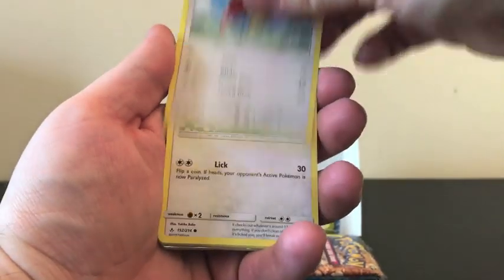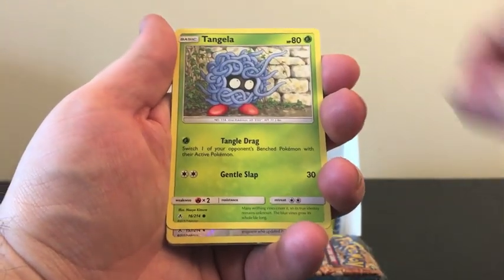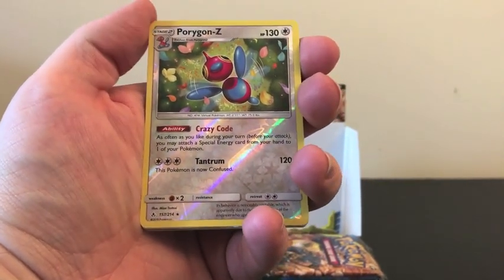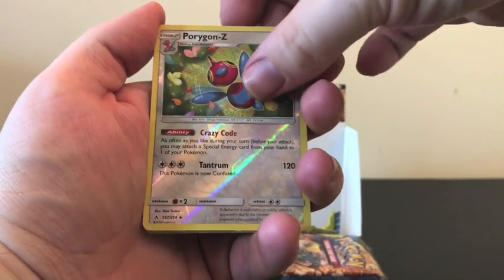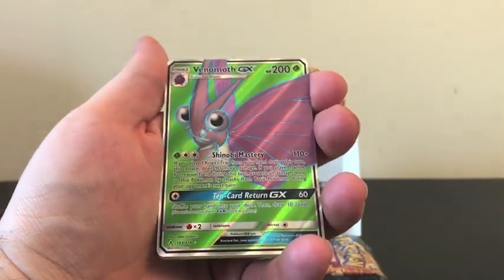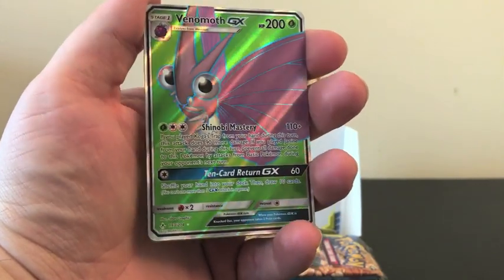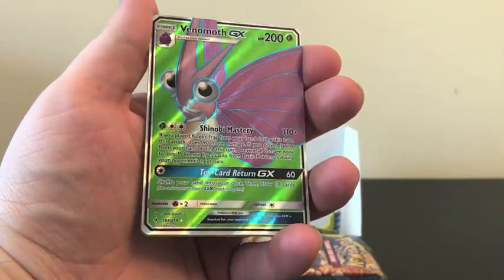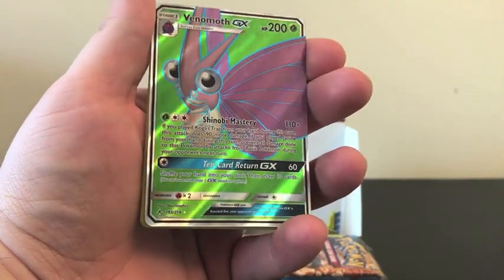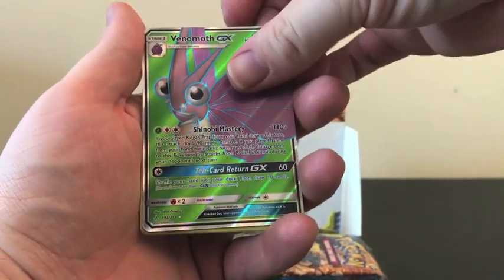We have a Spearow, Lickitung, Litten, Krabby, Tangela, Reverse Holo of a Porygon Z, and I think I saw something for this next card — and it is, yes! We have a Full Art Googly Eye Venomoth GX. Not everybody is loving this card, but I absolutely love this — the lime green color. This is just a beautiful card. I really like this card.